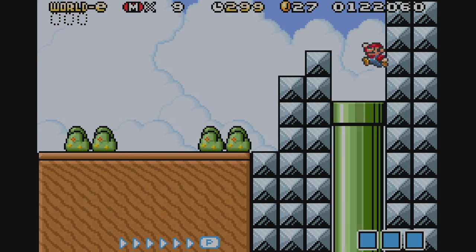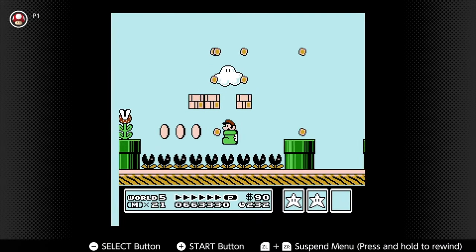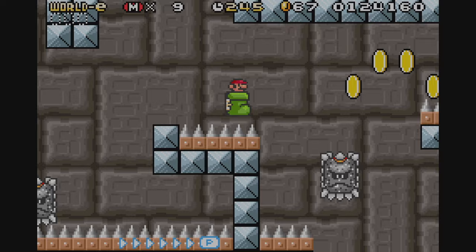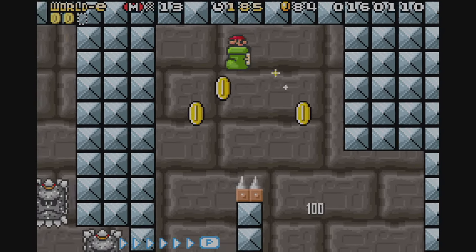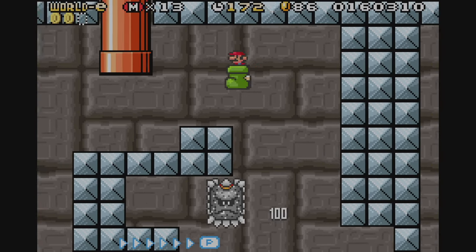It's a Shoe-In is the next stage. This stage is designed around the shoe power-up. The shoe stages were some of my favourite stages in the base game, so I was really happy to see it get more screen time. The stage is just using the shoe to perform platforming challenges involving Goombas. If you're a fan of the shoe levels in Mario 3, you're going to like this one.